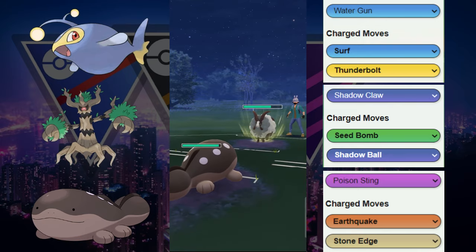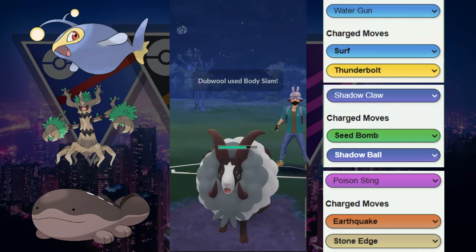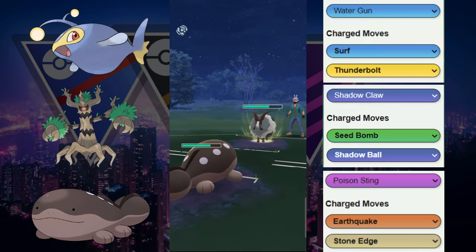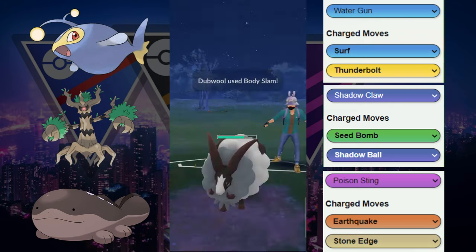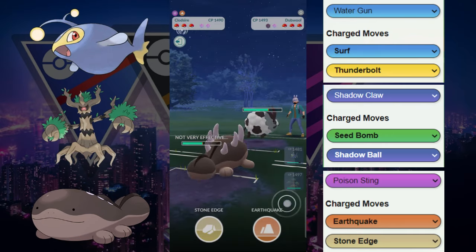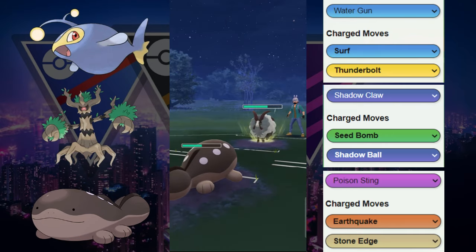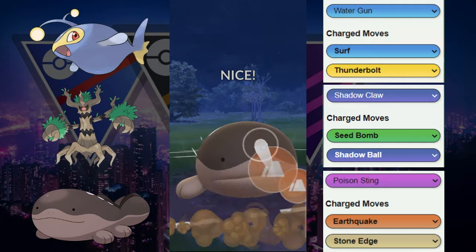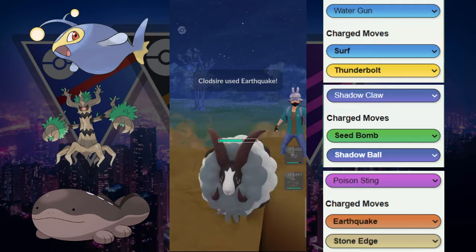We're going to switch out into the Cloxar. This Cloxar will have to endure all these Body Slams. Looks like they have enough for another Body Slam right here. Probably anticipating them running Wild Charge — we don't know their second move right now, so that's a little puzzling. But we're going to go for this Earthquake right here to get some big damage or get a shield.